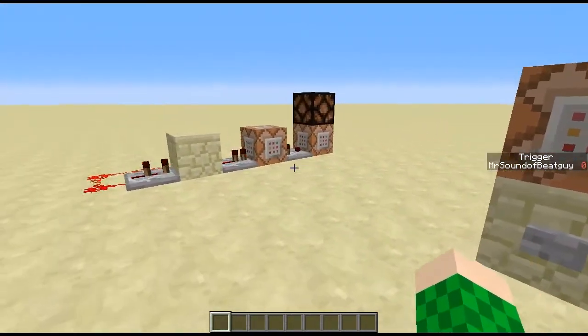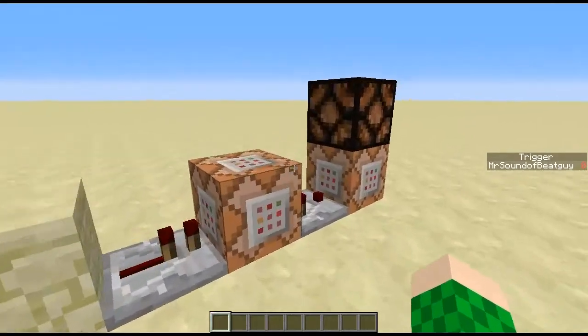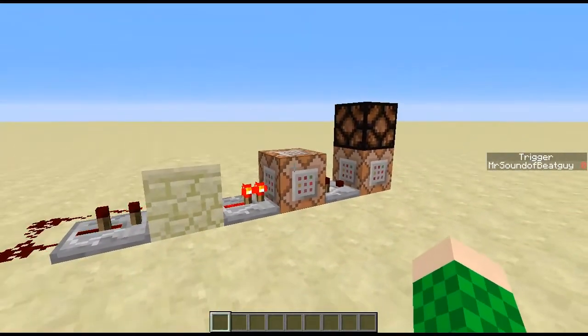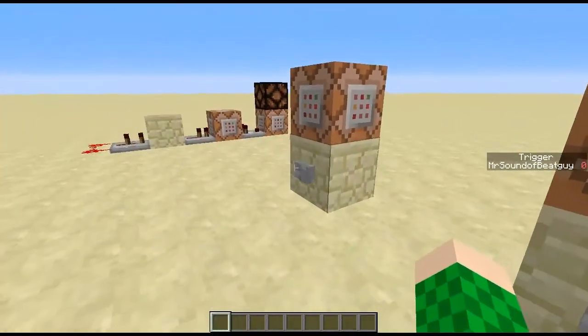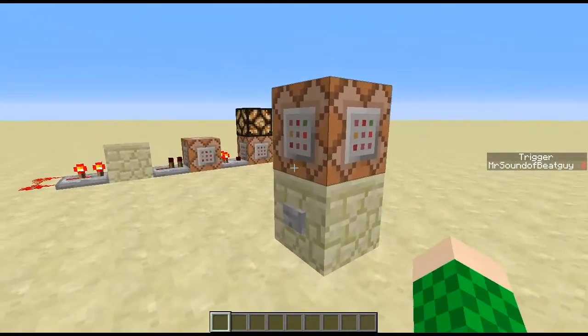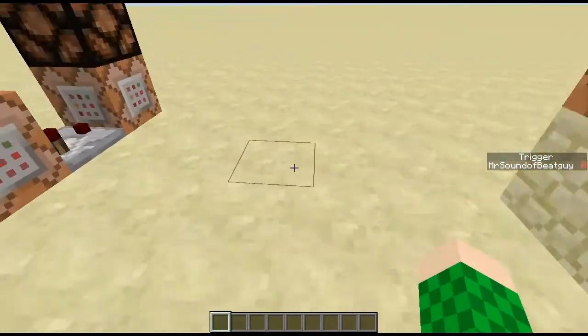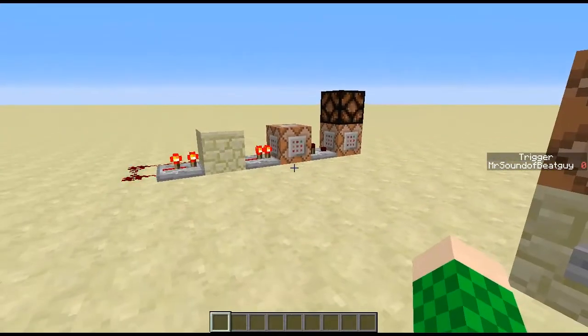One of the downsides about this design though is that you have to be the closest player to all three of these command blocks. Because if there's another player standing on top of that command block and I'm standing over here, yes this command block will send to me, but this command block will be testing for this player's score, not my score. So that is something to note.